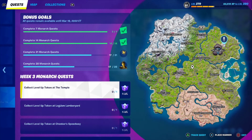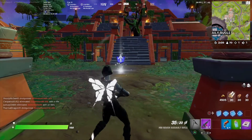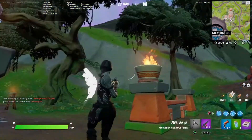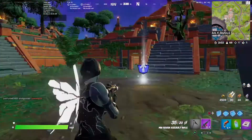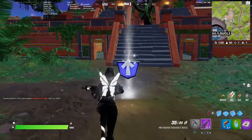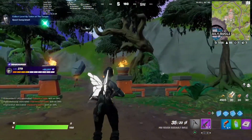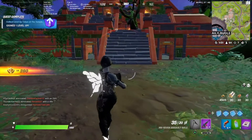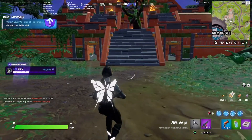For this next quest, collect level up token at the temple. The temple was actually called Sunny Steps — I don't know why they called it the temple in the quest, but it's actually Sunny Steps. It's right here; the volcano or the valley bugle is right there, and then it's right over here at the entrance of Sunny Steps, or the temple as they call it in the quest.